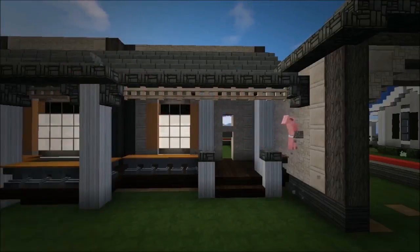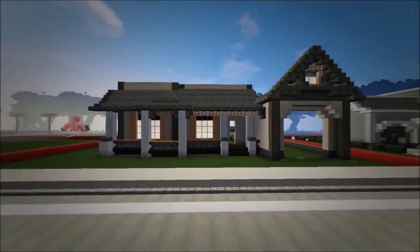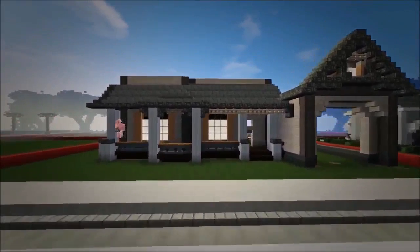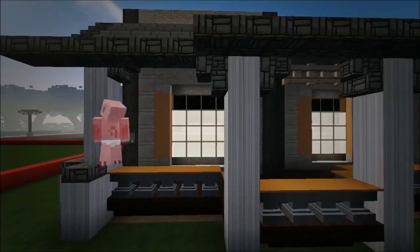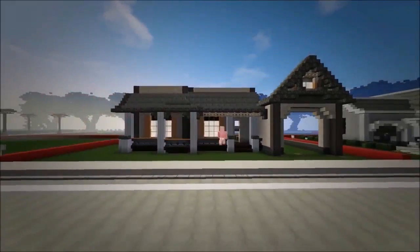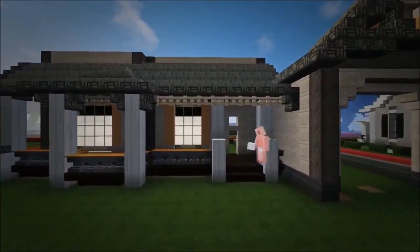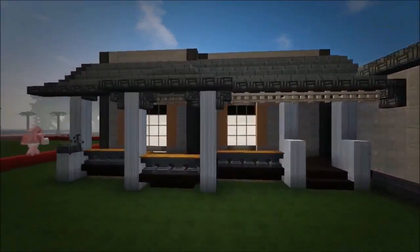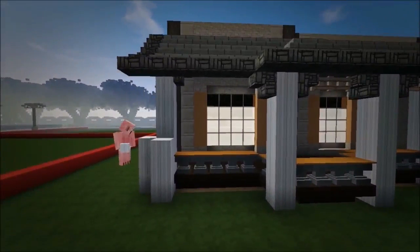Go to this side, add another upside down stair there, and just keep that stair there — don't add any birch things. Now take these pillar course blocks up by one on that side and over here as well. Then get your cobblestone slabs and put them on top.